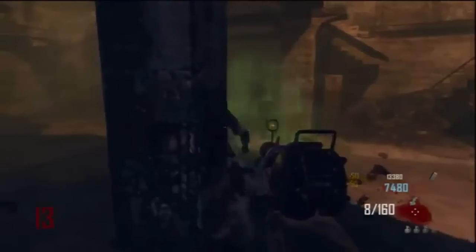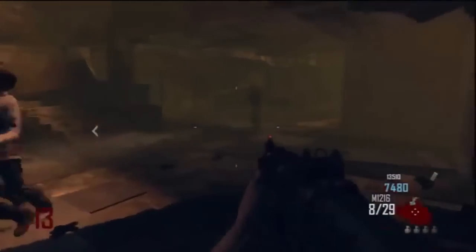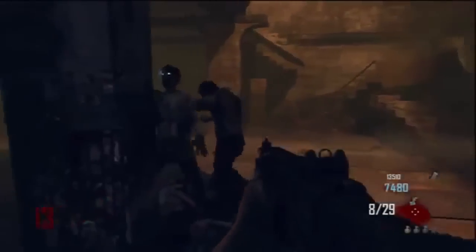Also guys, this glitch is very good for doing with two people. As you see, I actually do have two people in the game when doing this, and one of them is standing behind and doesn't get zombies giving him any whatsoever — well, the odd one or two do, as you see that zombie there, but you can just easily pick him off and kill him.